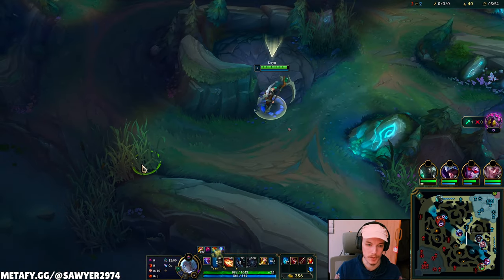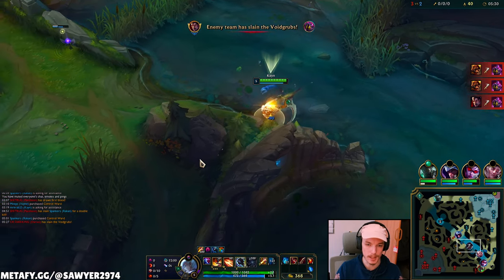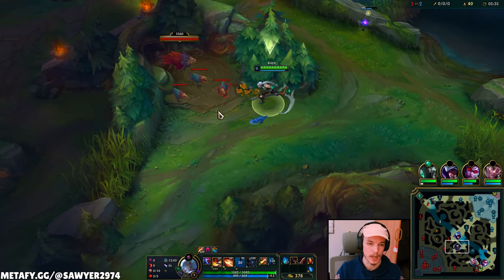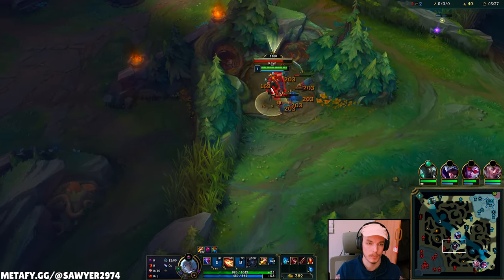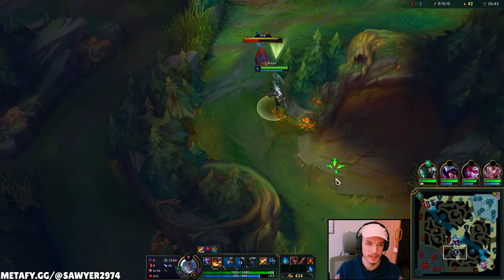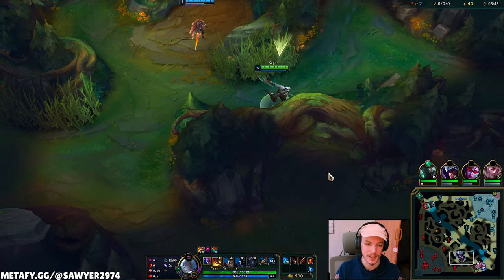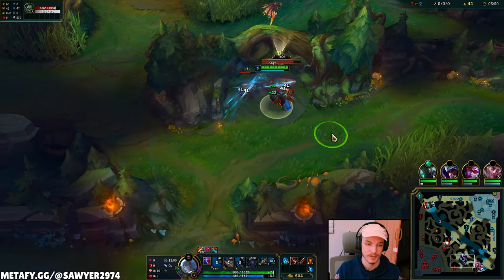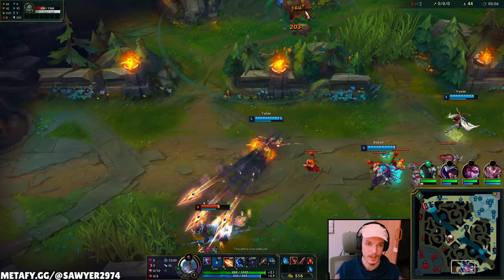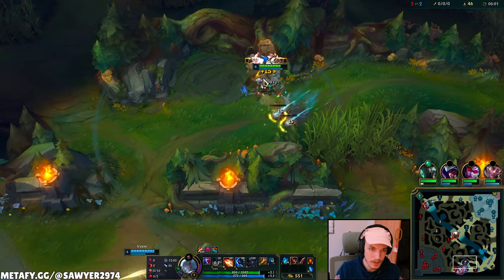They're doing the void grubs, but since I did my path starting top side with a double full clear and reset, I'm going to be able to take his red side camps while he's doing the void grubs. We do our wolves and then bang right into his raptors. If you play for the opposite side of the map rather than trying to contest stuff you can't win, you can actually get some gold.